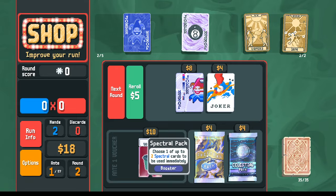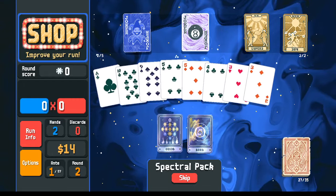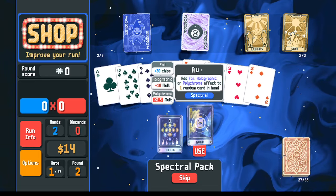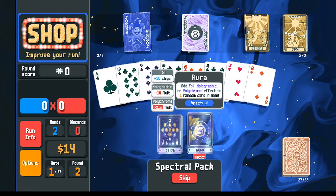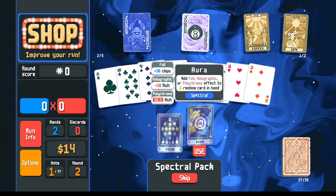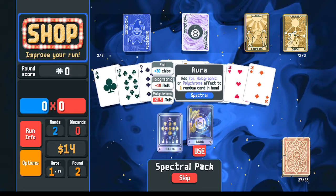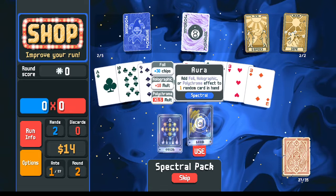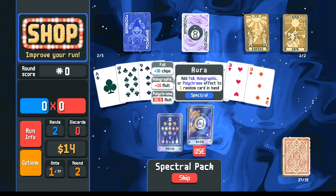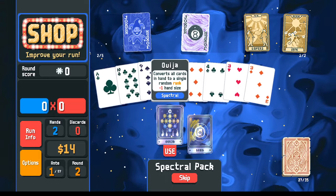In the shop we're offered another spectral pack. Something nice about this seed: there are several spectral packs in the shop. The first we took immolate. This one - if you take the aura it gives you polychrome. This is actually how we found this seed: we used the seed searcher looking for high scoring seeds that have polychrome aura, blueprint, and eight ball. But this time we're not trying to go for a high score - we're going for fewest cards in the deck.